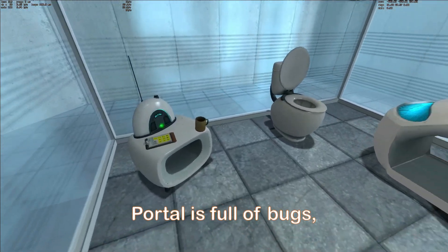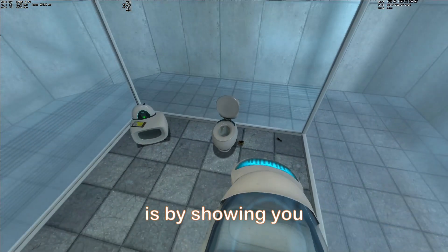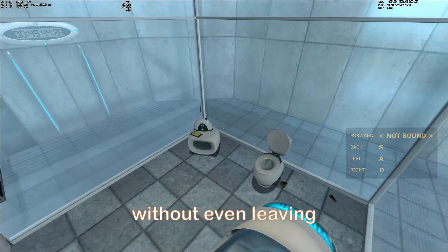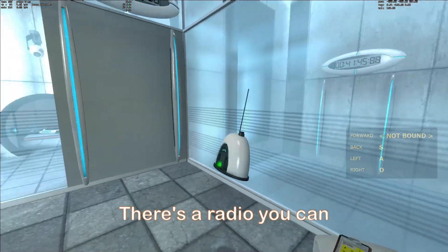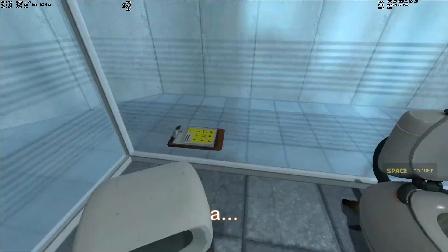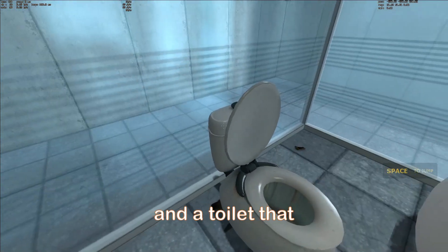I often talk about how Portal is full of bugs, but I think arguably the best way to show that is by showing you what I can do without even leaving the vault. I mean, to be fair, there's lots to do in the vault. There's a radio you can chuck around, a clipboard with which you can do the same, and a toilet that you can flush.